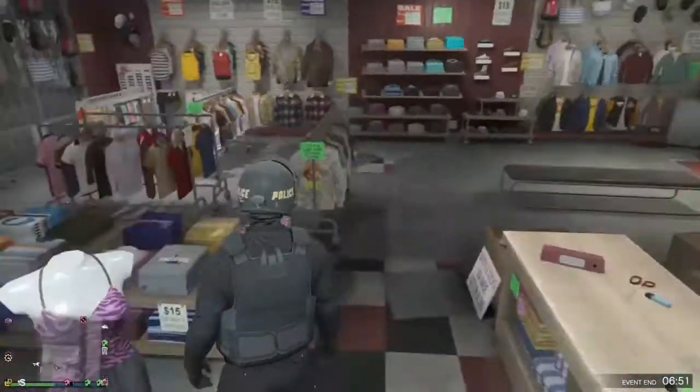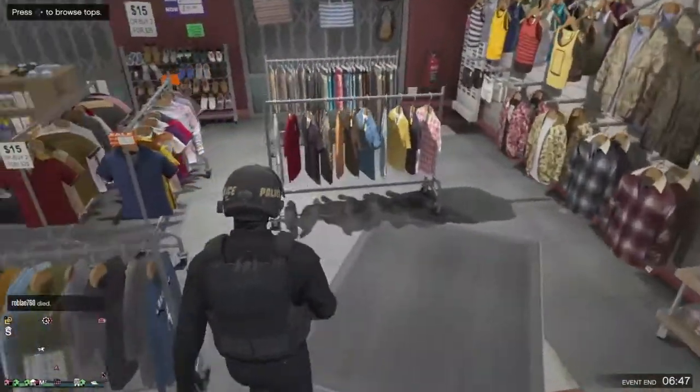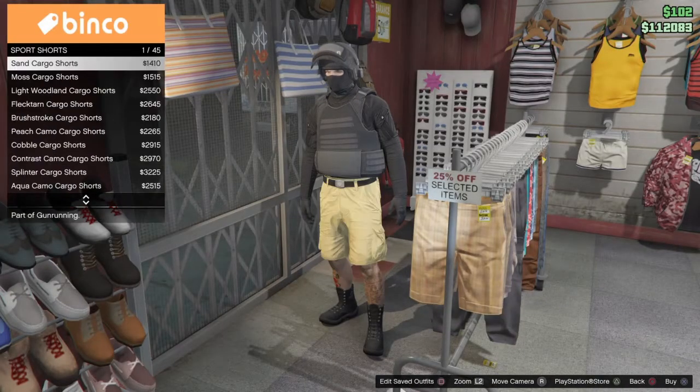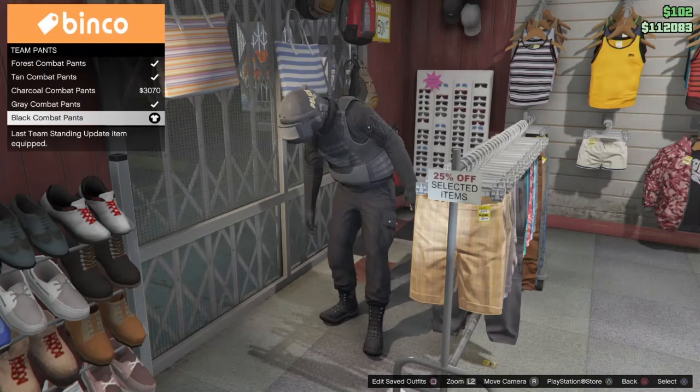What you want to do first is go over to pants. You want to go down to the team ones - team pants - and put on the black combat pants.